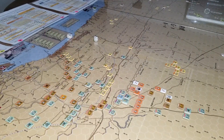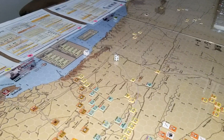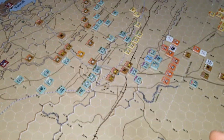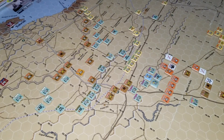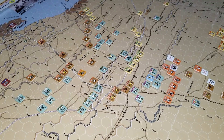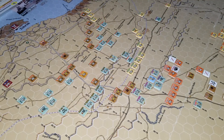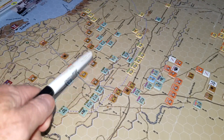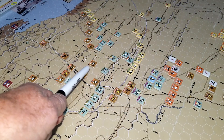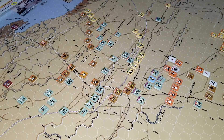We're going after Tobruk. This is four turns in, so there's been some serious motion. There are no more locked markers because once the Brits - the Allies - got here, it was time for the 70th Infantry Division to activate. Once I voluntarily activate something, everything for the Axis gets unlocked.